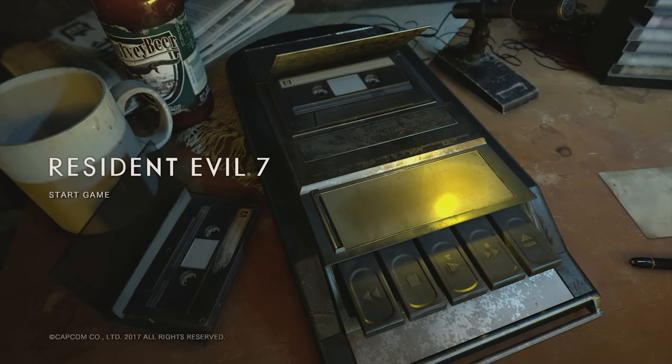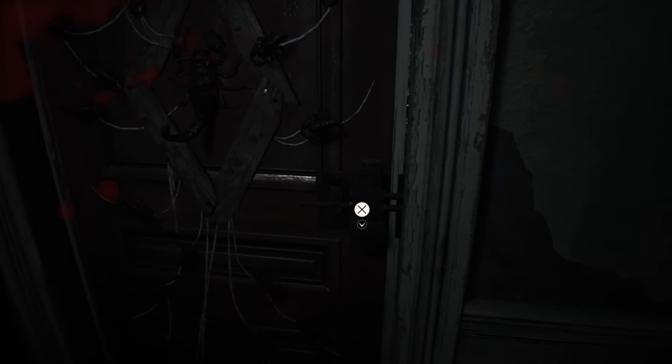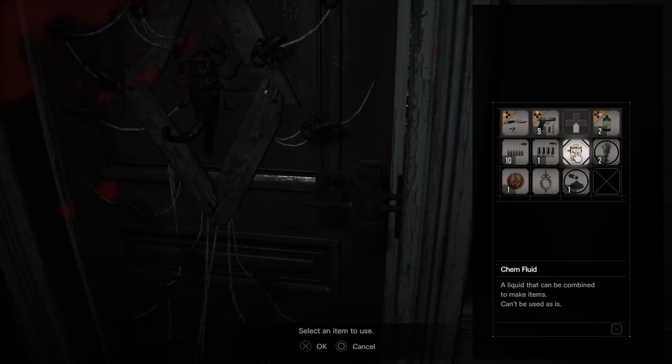Sup everybody, this is Carrick with ACG and it's my continuing mission to bring you reviews for completed games that aren't two minutes long or filled with sponsored bullcrap. Today we're treading through the terrible trials and tribulations of Resident Evil 7 Biohazard, as you step into the generic man shoes of our protagonist Ethan, an everyday man in his quest to find his missing fiancée Mia.